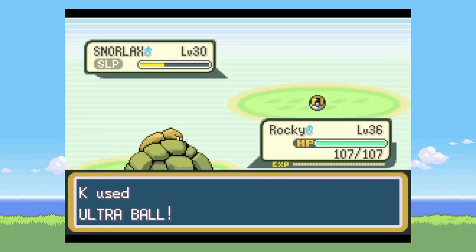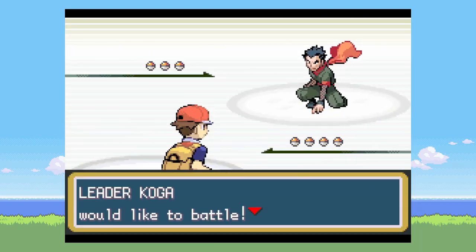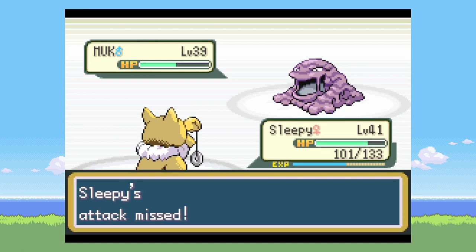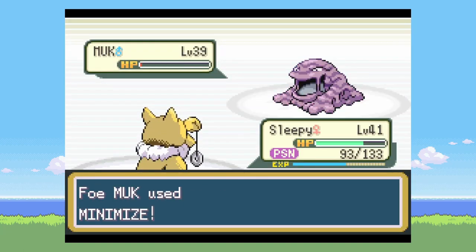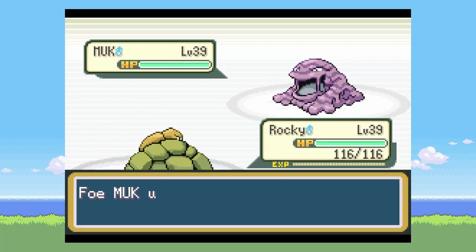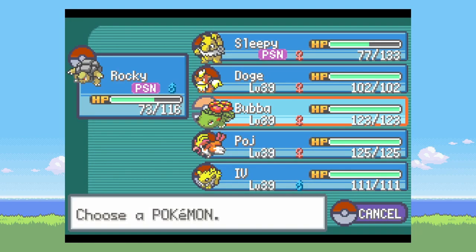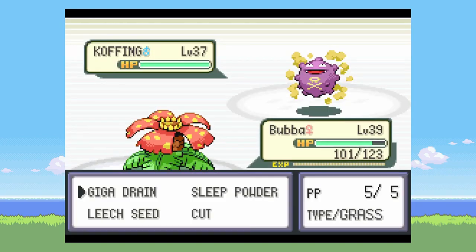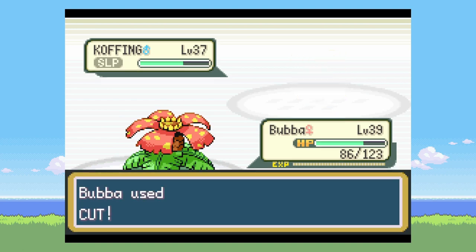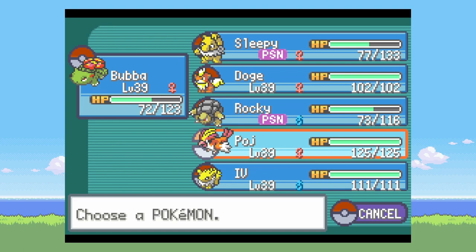I go catch a Snorlax as one of my encounters on the route next to Celadon, then head down through the Cycling Road to Koga's Gym. For Koga, you just have to use Psychic a bunch of times. I get kind of unlucky with Psychic missing and I get poisoned, so I have to switch out. I come in and try Magnitude but he gets an Acid Armor up, which is annoying, and I get poisoned again. The last two Pokémon I can handle with whoever I want, except my Golem can't hit them due to Levitate.